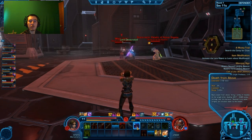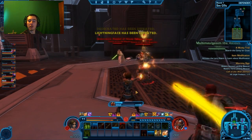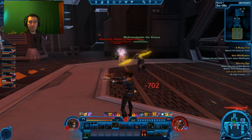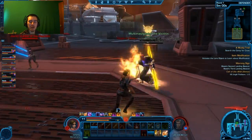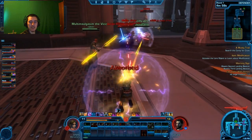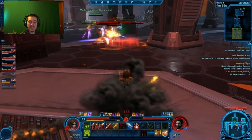Most of the PvP gear is at level 50, but you can get these boxes that give you random PvP items and also stimpacks to use in PvP. I keep saying potions — it's because I've played EverQuest 2 for years. They use stimpacks in Star Wars, not potions.